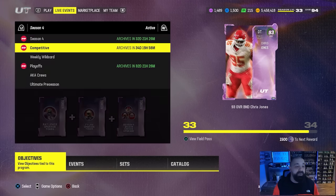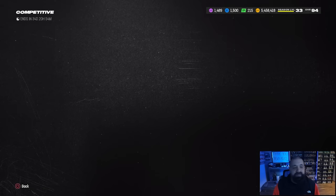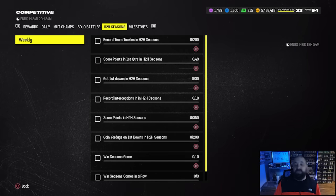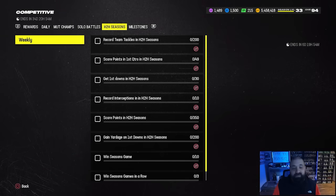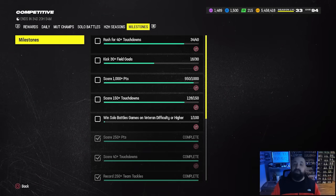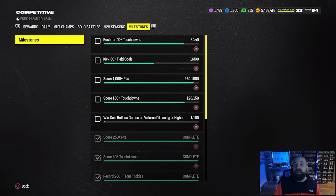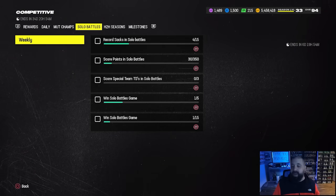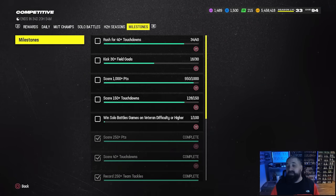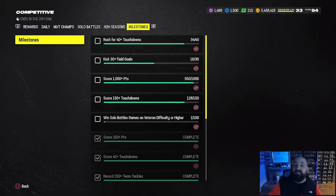Today is Friday, which means we have brand new competitive pass objectives. These reset each and every Friday somewhere between 9:30 and 10:30 a.m. Eastern Time. Your MUT Champs objectives, Solo Battle objectives, and Head-to-Head Season objectives all reset and will reset again next Friday. Milestone objectives do not reset — they don't have a timer for a reason because they don't expire. We're almost halfway through this competitive pass, so we might see new milestone objectives added next Friday.